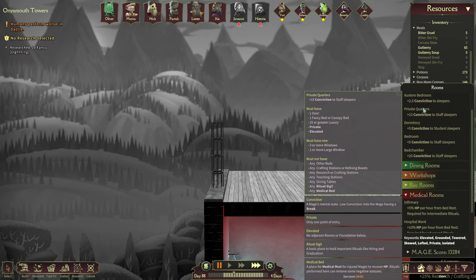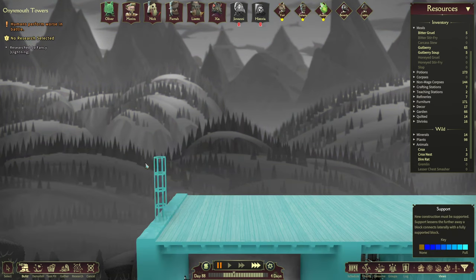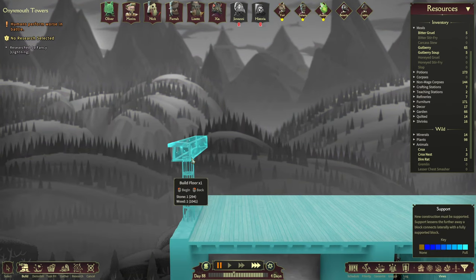So for private quarters we need 2 spaces for the bed, and I also need 3 windows and 1 or more large windows. So that means we need a size of about 4. I'll have to reload this save because this is not the proper way to do things.